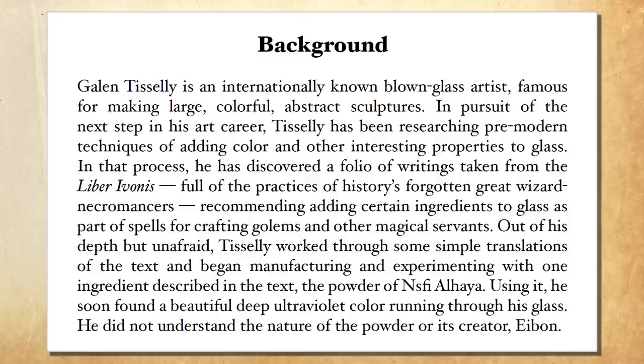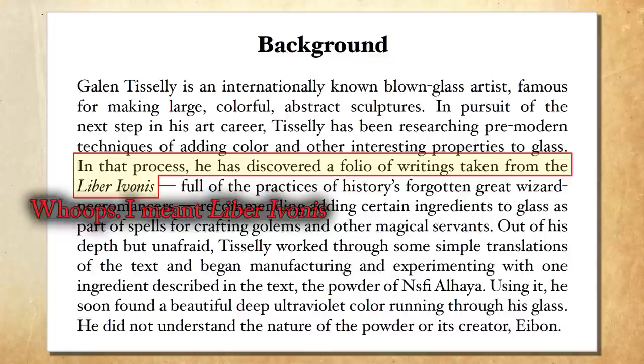The backstory is that Galen Tisley has discovered several ancient glassblowing techniques from a copy of the Book of Eben, and from them he's learned of a special powder that, when added to the molten glass, gives it a unique ultraviolet glow — described in the module as a very rich violet. Technically ultraviolet is invisible to us, but most people think about black lights when they hear the term. Because this is a magical powder, it also acts like a black light shining through it, giving all colors around it a good pop — things around it seem to glow. That would make the whole exhibit look like the set of Avatar.